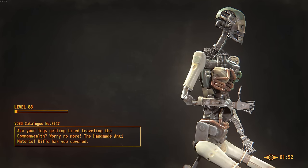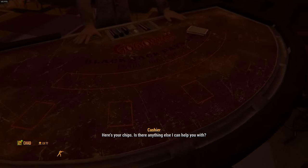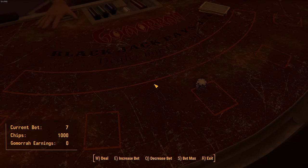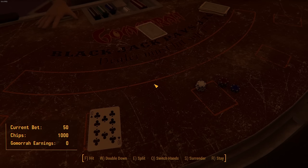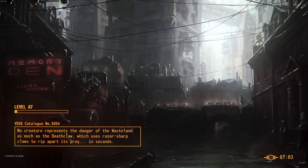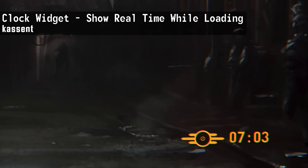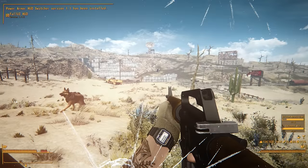Playing Fallout 4 is like being in a casino — there's no clocks or windows to let you know how much time has passed. If you find yourself losing track of real-world time, install the Clock Widget mod. It's a simple mod that adds a little clock to the bottom right corner of all your load screens showing your real-life local time, so you can keep track of time without interfering with gameplay.